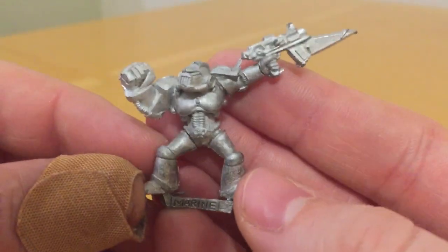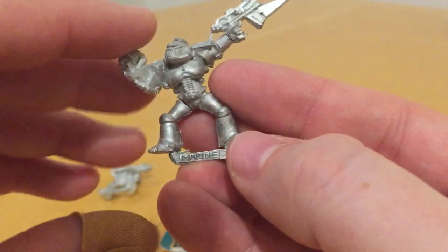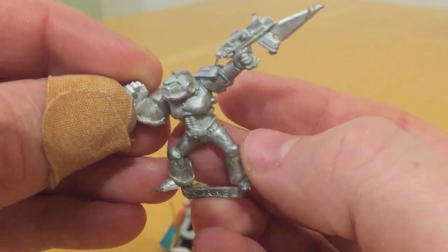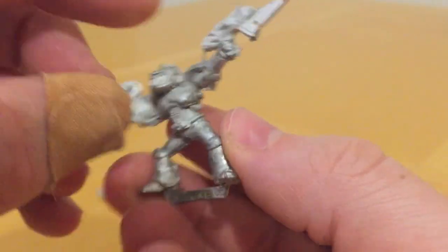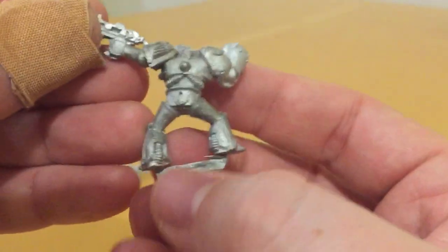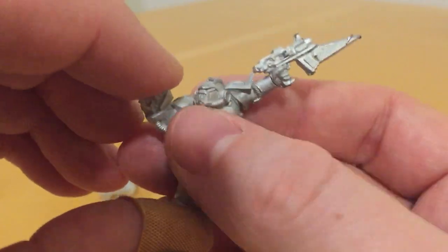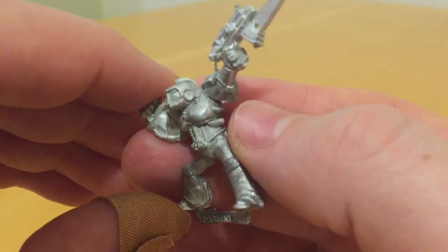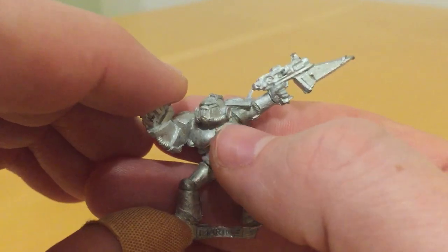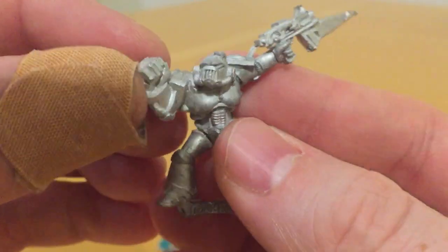Here is Death Eagle Marine number two. This was my original favourite of the three. This shows very nicely the next set of design changes. Firstly, we have separate knee pads — a greave, a knee pad, and then a thigh plate. You can see these cabling sections at the rear of the armour. We can clearly see the chest plate — unlike the original Mark VI Marines, we have an enclosed chest plate here with some cables running up it. The grilled helmet design is again present, although this one is slightly different to the first.